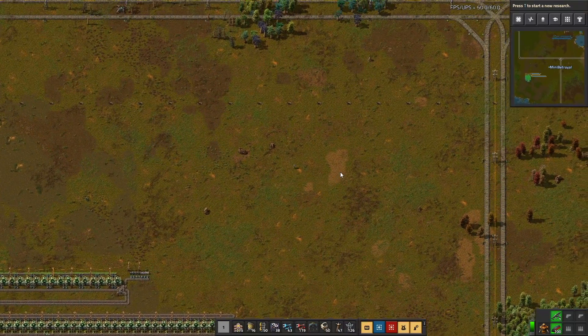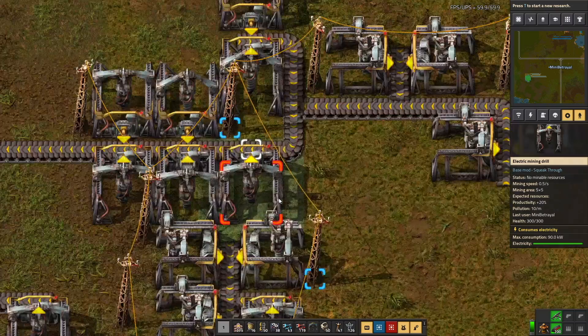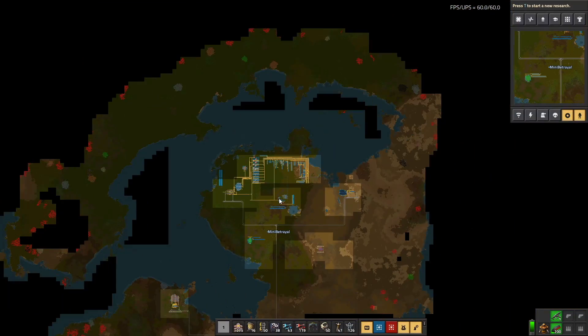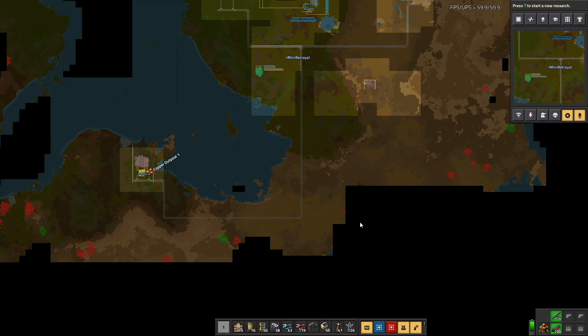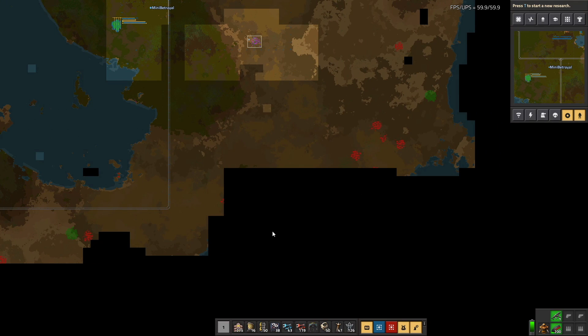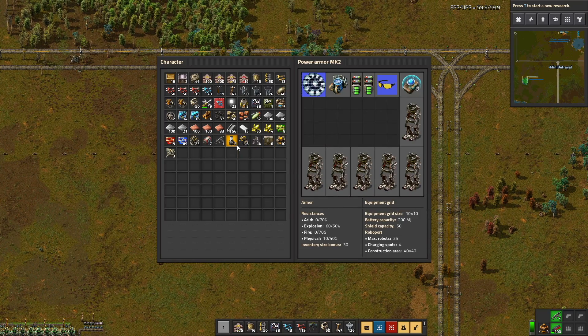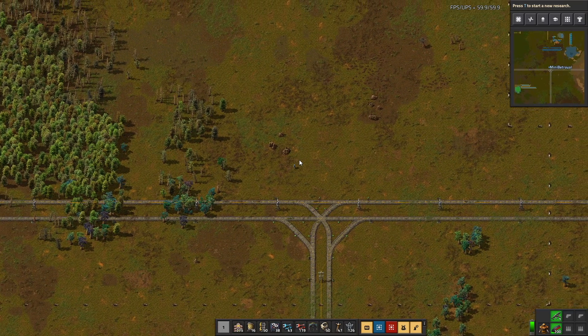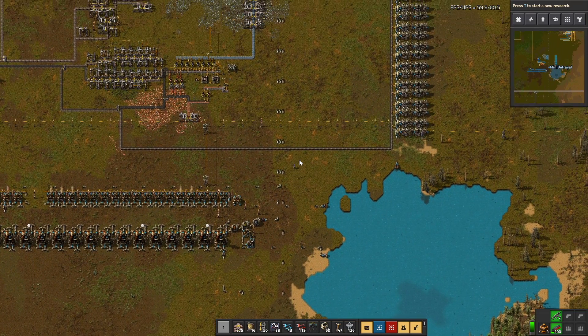We need to find some stone. We have zero stone production at the moment. We can go down there — we've got 25 million and change there, 20 million and change there, 6.5 million there. There's a little bit of coastline down there and some over there, but there might be some stone there. Let's put my fast legs back on and head back up to base. Let's see if we're lucky enough to have some stone a little bit closer by.